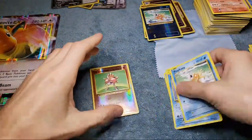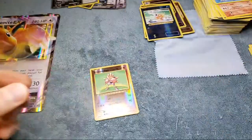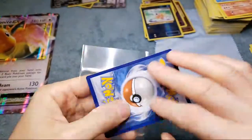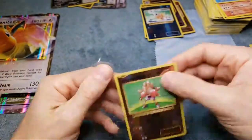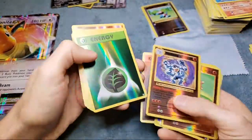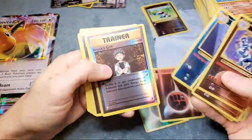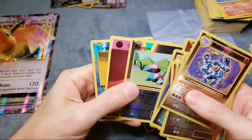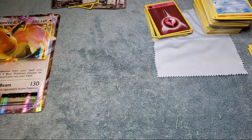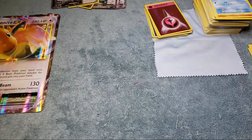Nice card though - we got two full arts, not any other regular EX cards. Sleeve up the Hitmonchan because he's rare. The corners are sometimes cut really weird with these, and the graders can downgrade them because of the cut. Got those energy cards, a really nice Starmie - that's a rare but it doesn't come in a regular holo so it's not as popular. Two hits so far out of 20 packs, we got 10 more. Last box - hopefully we get lucky and get a bunch of hits.